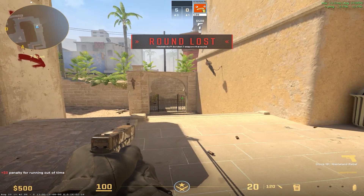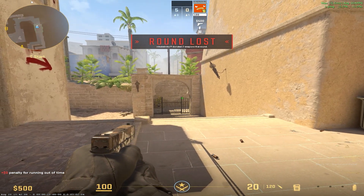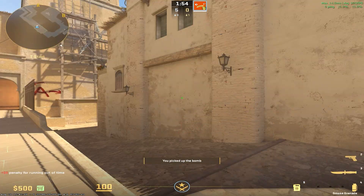The Jump Throw bind is replaced by the good old skill of Quick Button Presses. Now we will explain how to throw grenades without binds.